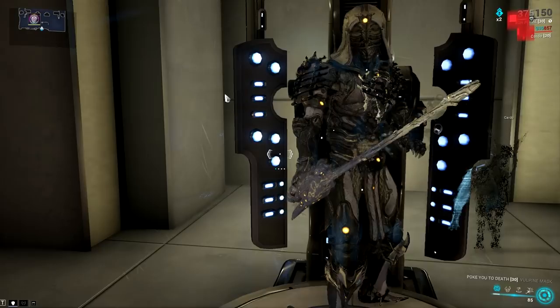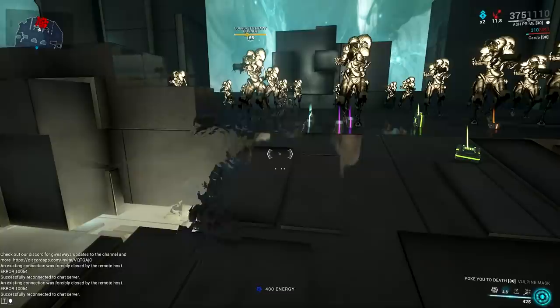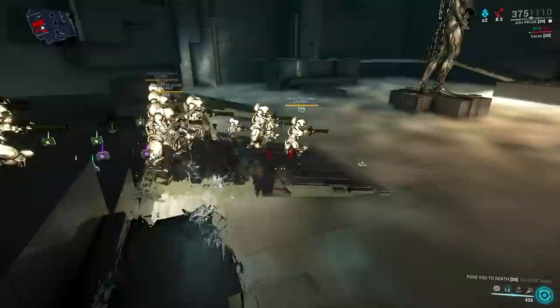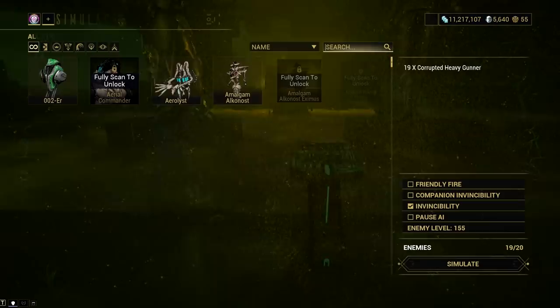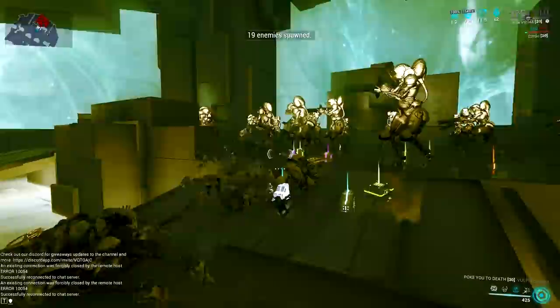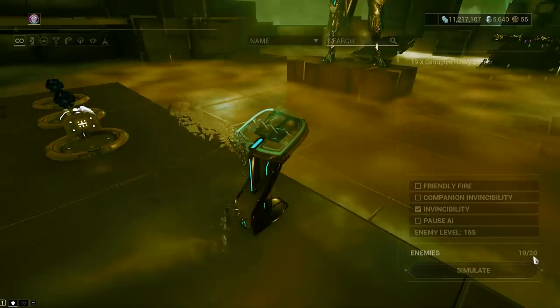Rapier finishers, except for the downed finisher, are multi-hit affairs, and most have assured bleed procs attached. The rapier downed finisher is lightning-fast for how much damage it does, and borderline instant with Bazooka stacked. A simple Fatal Teleport to a marked target can proc both Mecha Pulse and Mecha Empowered instantly, giving access to a great armor bonus percentage and 30-meter AoE bleeds. The only problem is the AoE bleed is no longer as lethal as before, since rapier finishers no longer guarantee 100% bleed procs.